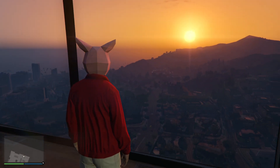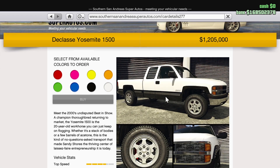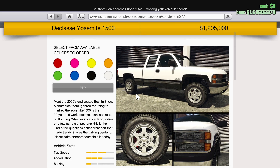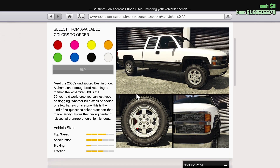We're here in my apartment, Eclipse Towers number 31, and I have just ordered the brand new Declasse Yosemite 1500. This is basically a big 4x4 pickup truck that I believe is based on a Chevy Silverado — Bravado in the game is Dodge, so the Declasse must be Chevy. It can be picked up off Southern San Andreas Super Autos for $1,205,000 — that's 1.2 mil.